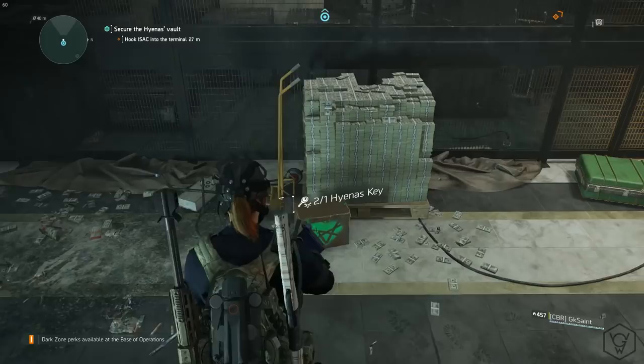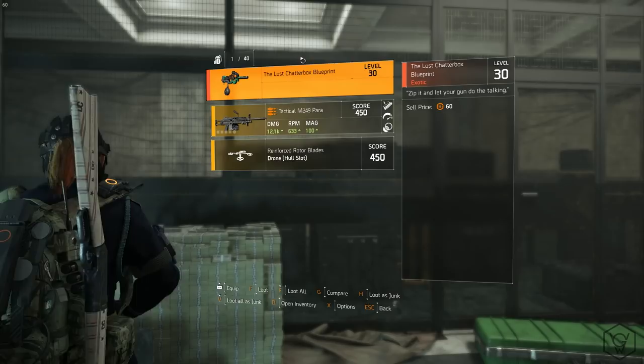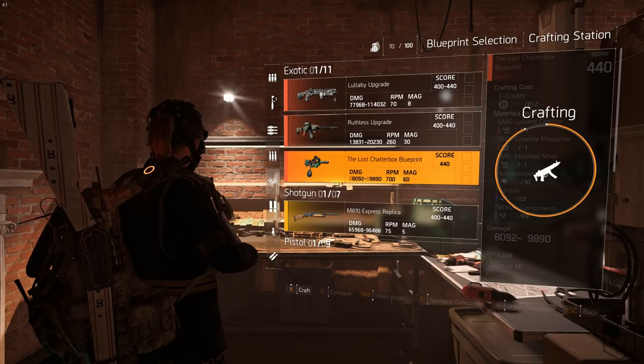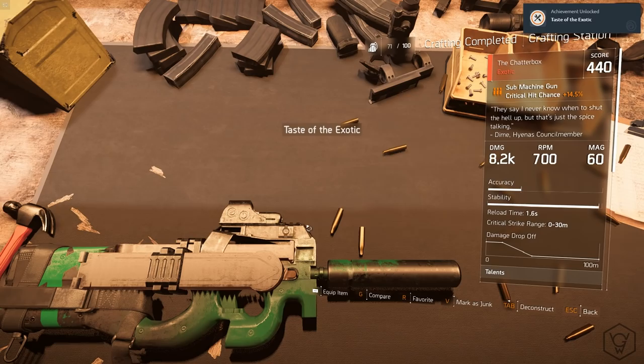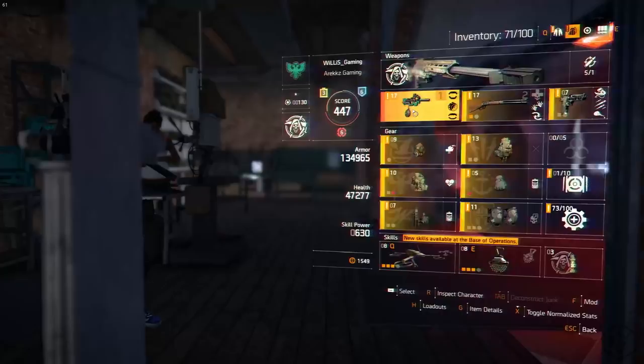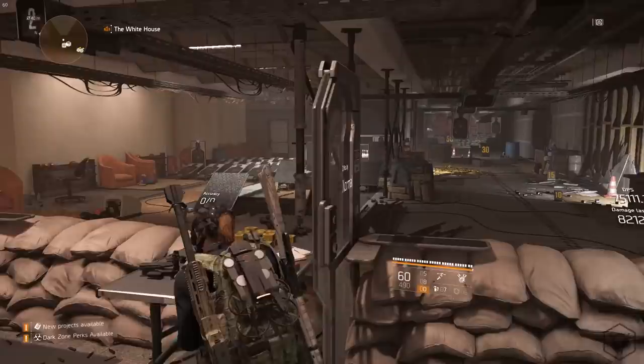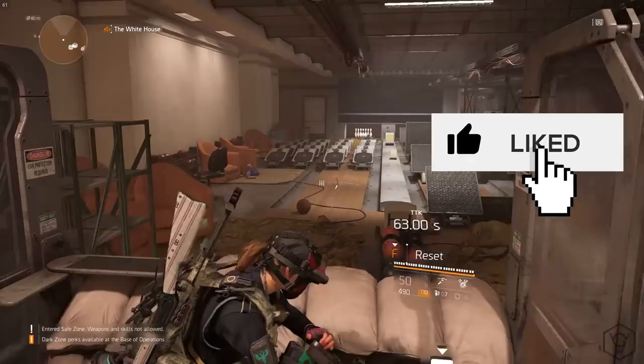That's pretty much how to get all the parts and blueprints. Overall this weapon is a beast — I've yet to try it in the Dark Zone but I feel like it's going to be one of the top PVP weapons. From there, head back to your base of operations to the crafting table and craft it. I recommend before you do this, make sure you have upgraded your crafting table to World Tier 4. If you craft it any lower you're going to have a useless exotic that won't be of any use when you do upgrade your World Tier.